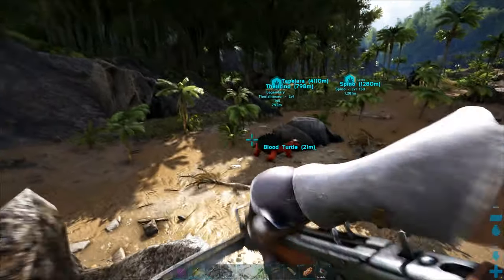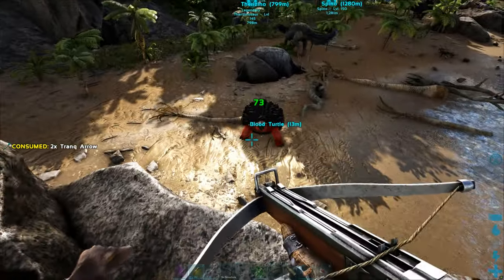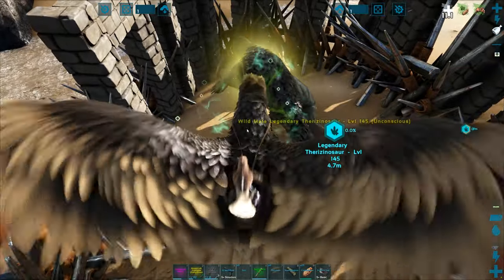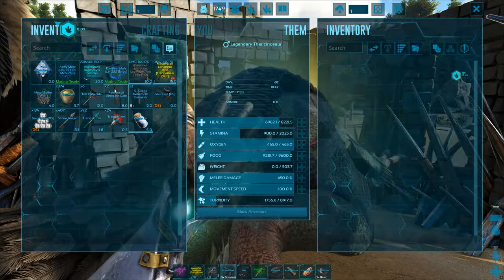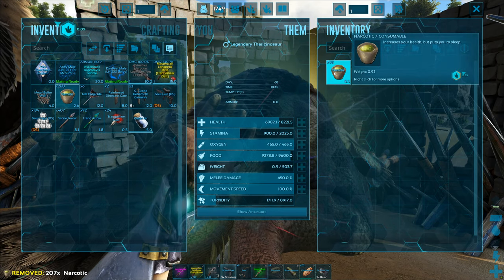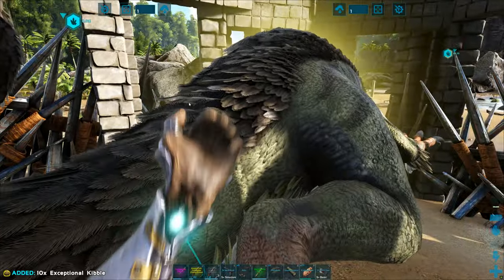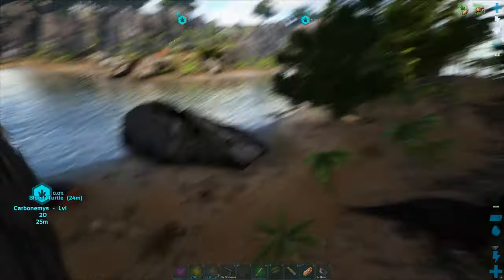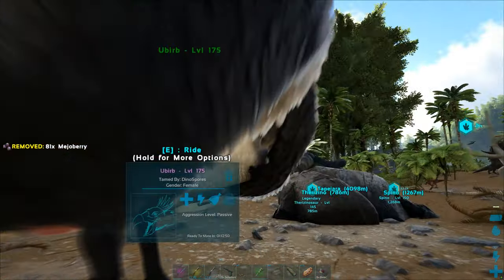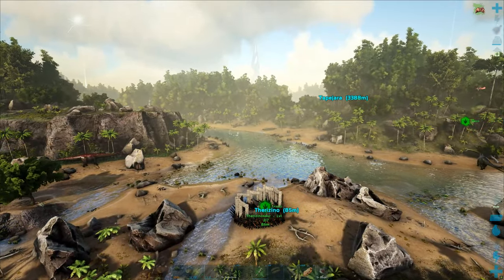There's this really dumb looking black and red turtle nearby — I want it. I actually ironically need to get a breeding line of turtles for really high health, so I'll go ahead and grab that. We've got two and a half minutes on the therizino — let's get that knocked out too and give it about 114 narcotics to keep it down. This one just needs 10 kibble, and we should be safe to AFK. May as well feed the turtle as well. What a feeling — multiple tames running while you go AFK for some toast and a cup of tea.